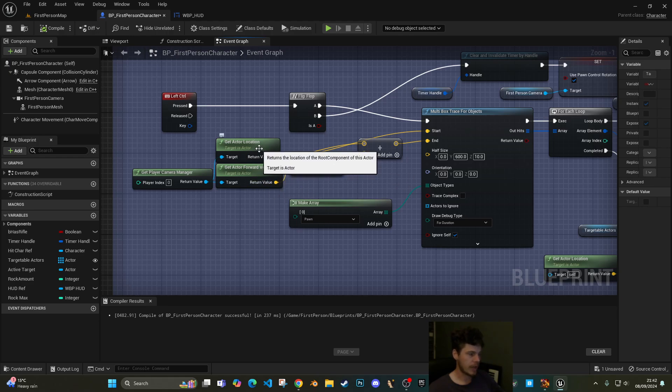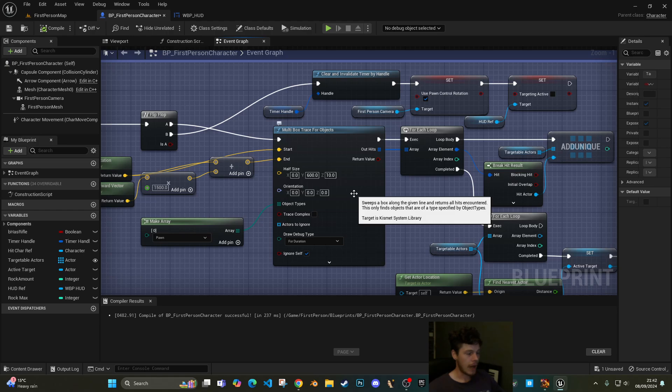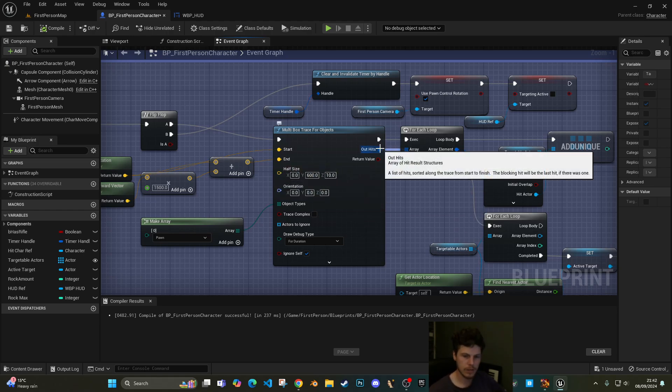It all starts with a line trace where we get the camera's location and project it forward — my range is 1500 units. However, instead of a regular line trace, we're doing a multi-trace. The multi-trace outputs every actor it hits into an array, rather than just a single hit result. We can then loop through that array and pick out every actor that meets our criteria.